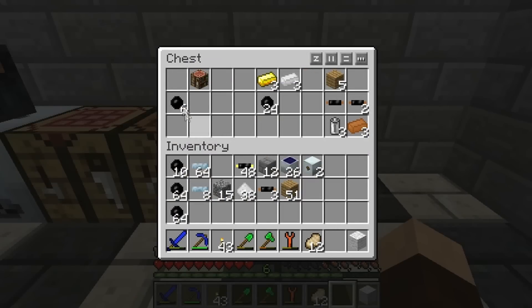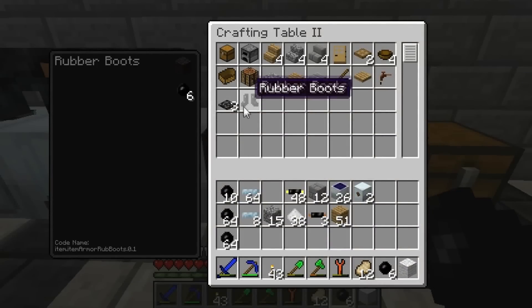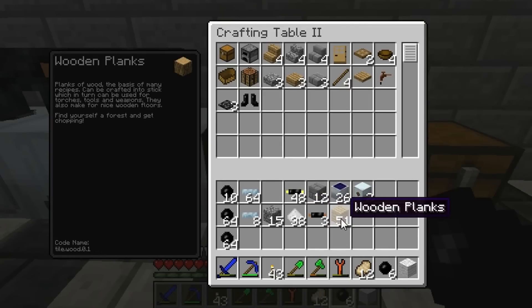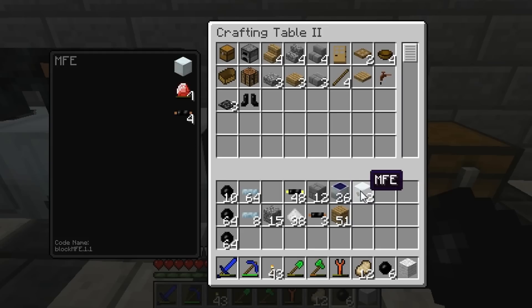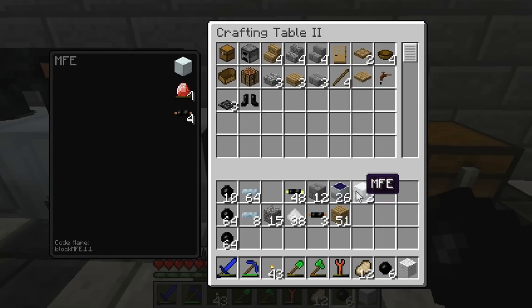You can just click on it to get it. As you can see we're just going to show an example here. The rubber boots showed up because we got some rubber and wool, and we'll show you how to make those in a second. These are pretty useful especially if you plan on jumping around and if you live around a mountain because they'll reduce fall damage up to 11 blocks.